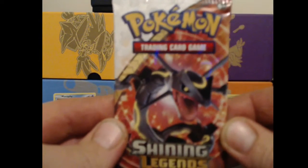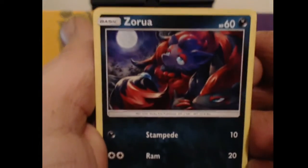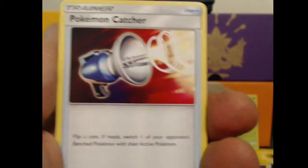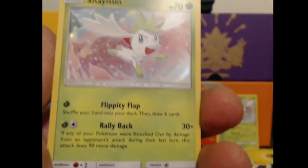Now we've got one Rayquaza pack left. Can we get some last pack magic here guys? Let's open it up and see. Three, Energy out, flip it around. We've got a Zorua, an Ivysaur, a Torkoal, a Minum, a Jynx, Volcarona, Pokemon Catcher, a Warp Energy, a Reverse Holo Yveltal, and a Rare is another Shaman EX.